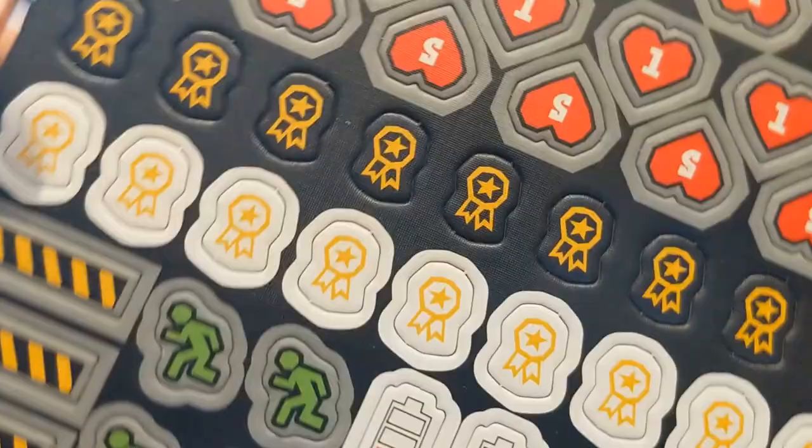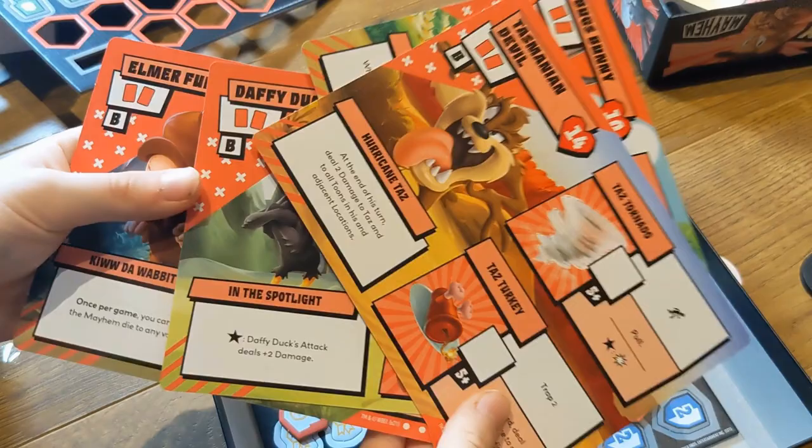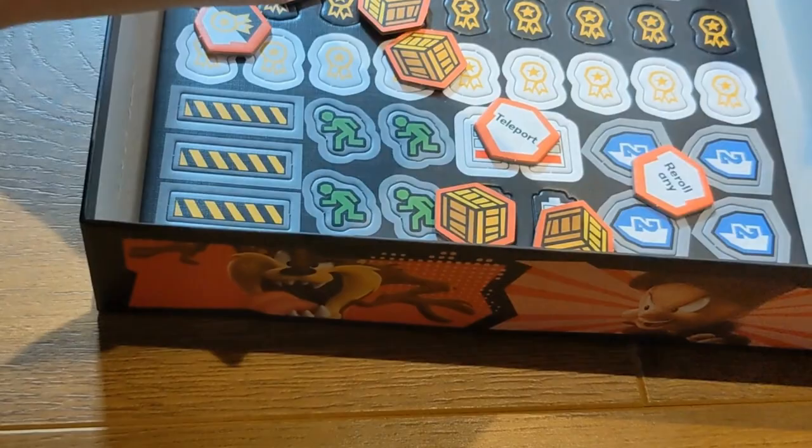We have the characters — all the different characters. The base game comes with these four, and each of them has special abilities and so forth. Actually, each one is two-sided, so you get two sets of special abilities just for replayability. I think it's a great little feature.